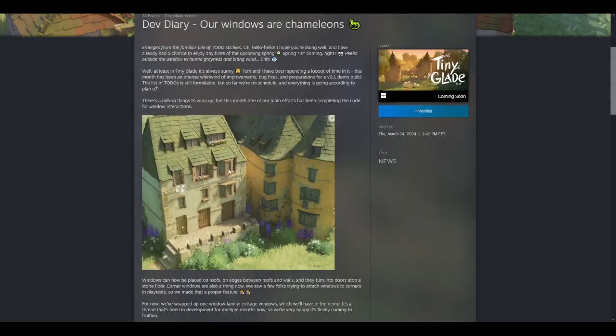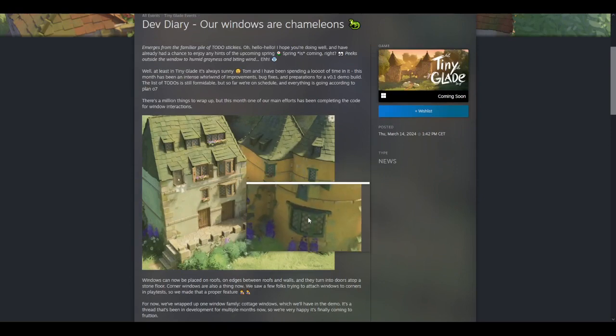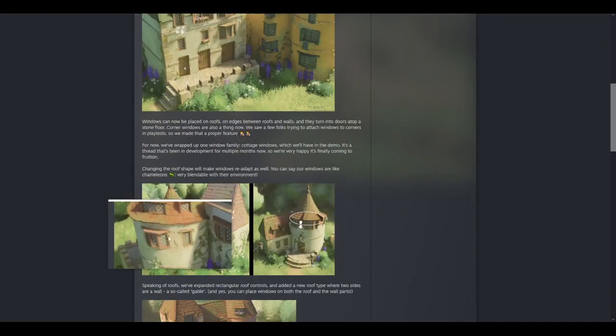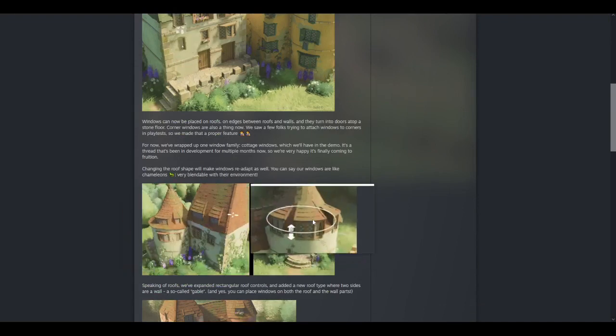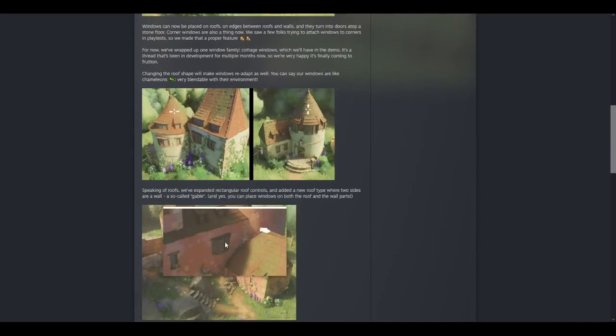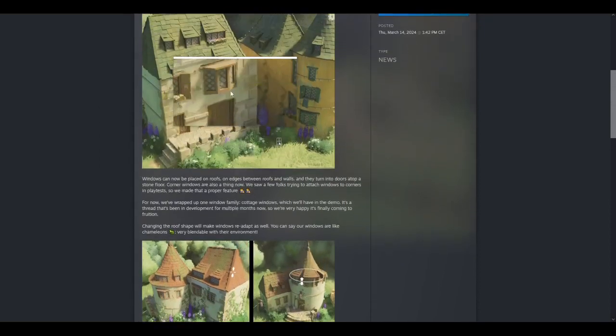Beyond that, we have bay windows now. I've been waiting for bay windows. I was speculating after the recent Dev Diary concerning vertical layering how I might be able to use that feature to make something like a bay window. However, it appears that that won't be necessary because they are coming to the game natively.